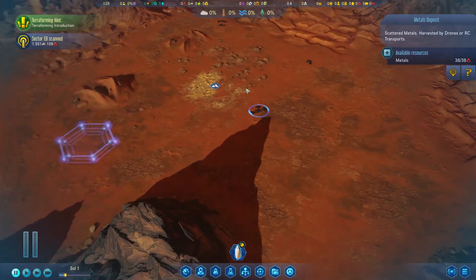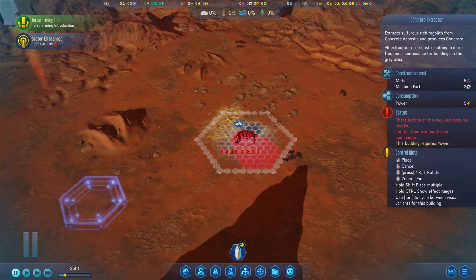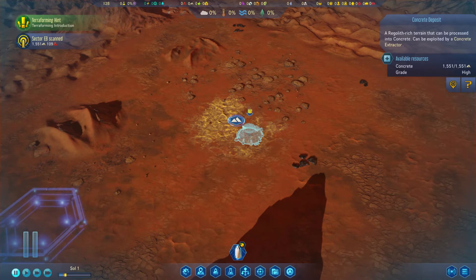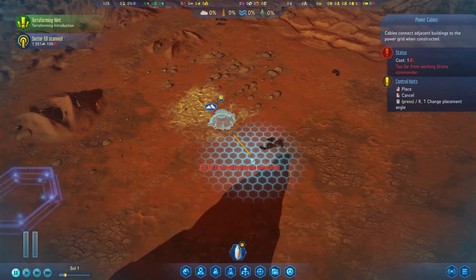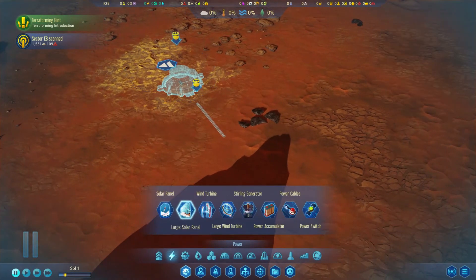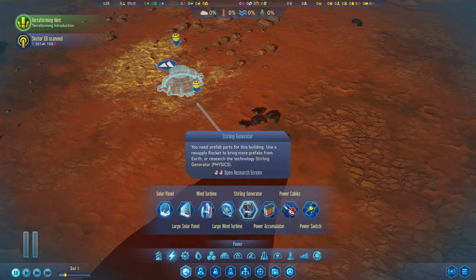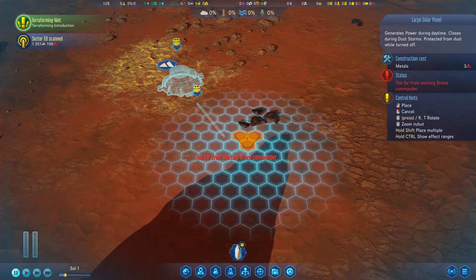Before we even land, let's start planning our industries. We'll place a concrete extractor here. I usually leave the concrete icon away from the building so I can see how much concrete is left. The second thing you'll need is a power cable — I suggest using only the five-hex power cable because it uses one metal. After that, connect it to a solar panel, which is the only power source we have. Getting this industry up and running as soon as possible is of paramount importance.